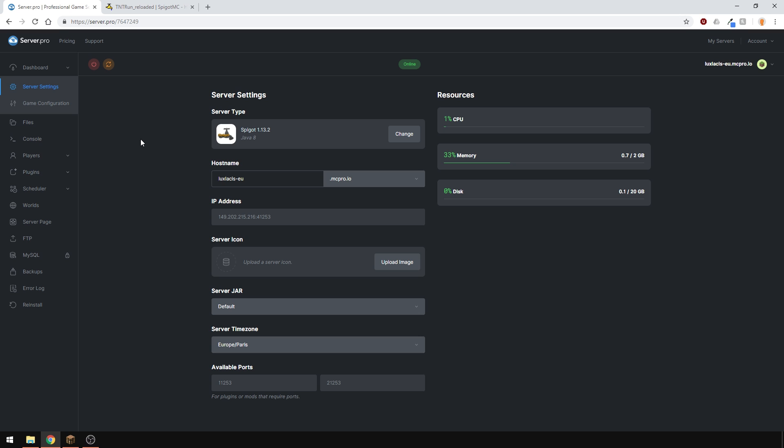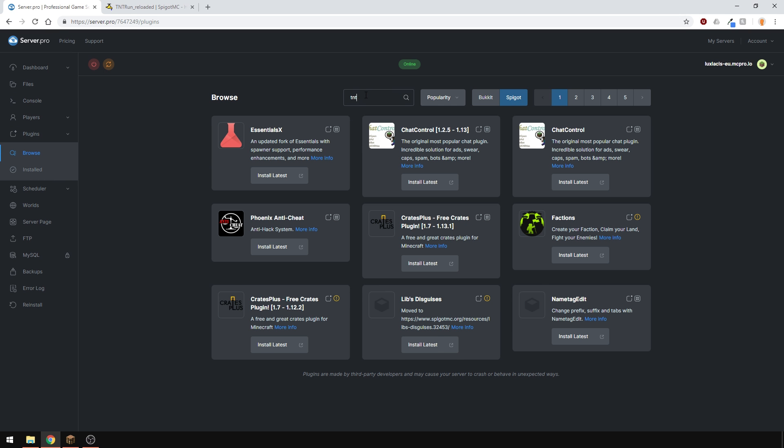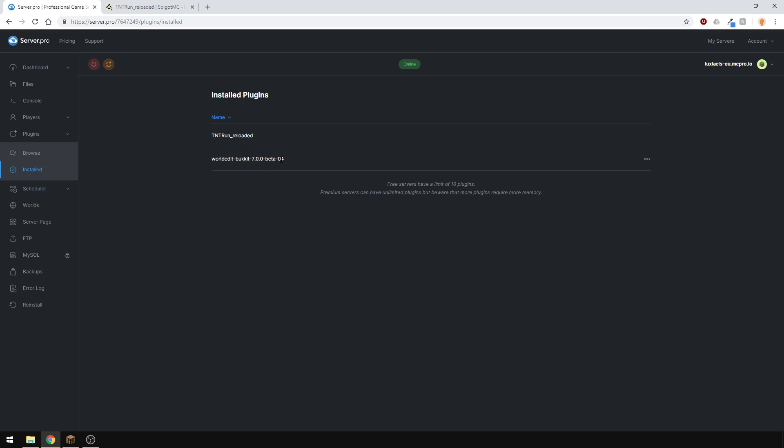It's loaded with features and you can find all of them on the Spigot page, link in the description. To install the plugin, just head over to the plugin section, go to the Spigot tab and type in TNT Run as one word - it's the one with the oscillate picture. You will also need WorldEdit to set up the arenas, which I already have installed as you can see here.